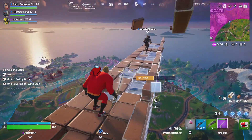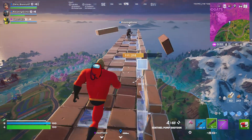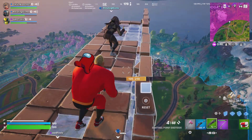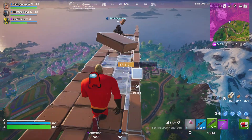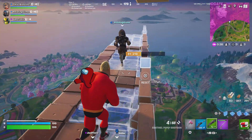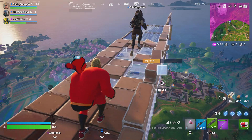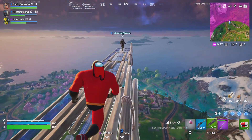Let me get my sword out just in case we fall. If you're already falling, can you still use it? Yeah — just switch to it and use the jump, or the slam or dash. The slam saved me. You need more mats, let us know. I'm good right now. Switching to wood so I can save my brick and metal for when we need them.